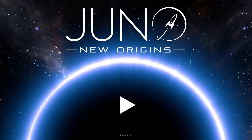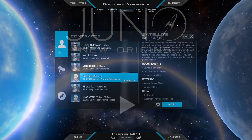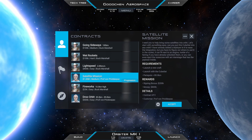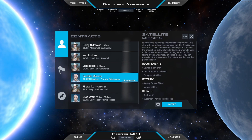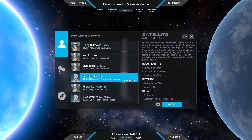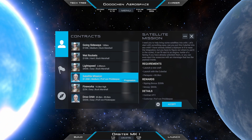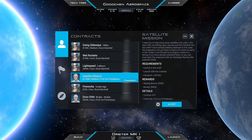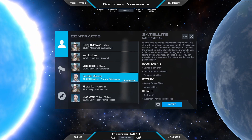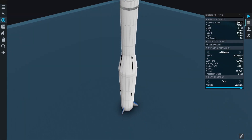Welcome to the next Juno New Origins video. This time we are doing the contract called satellite mission. It gives us one million dollars, which is quite a jump compared to the previous one. It's still pretty simple: deploy one satellite to any orbit that you like.